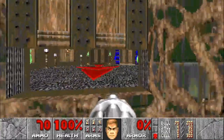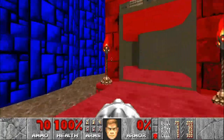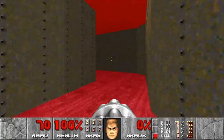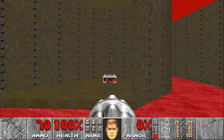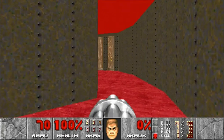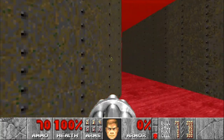We have to go through here and now we can go through the red door. Over here we have a secret area but we will save these light visor goggles, because there is a dark section later on in the map — that's what they will be useful for.